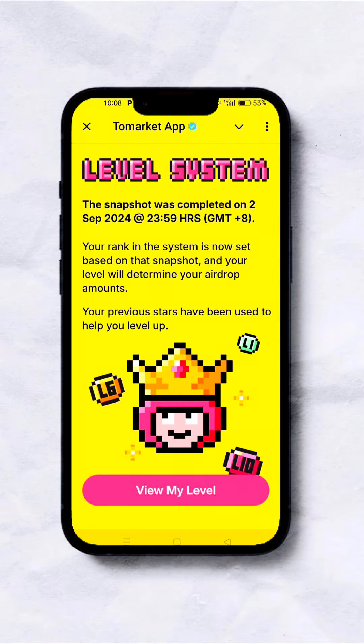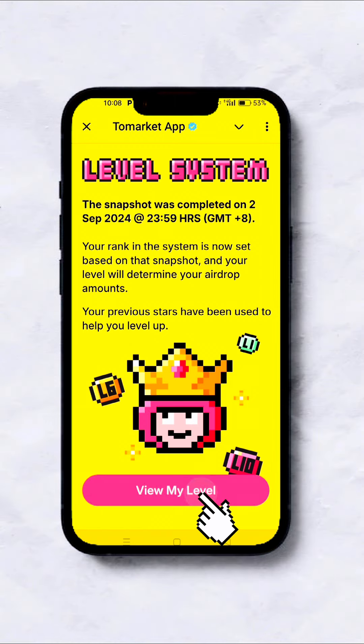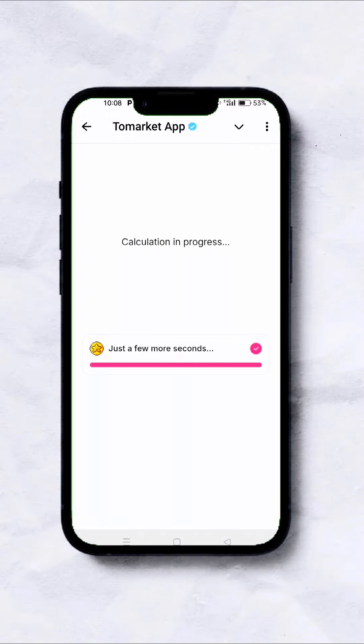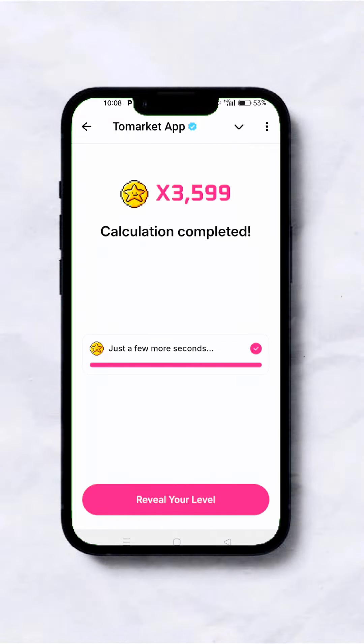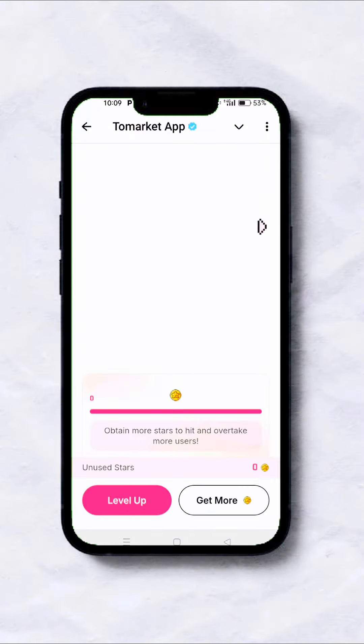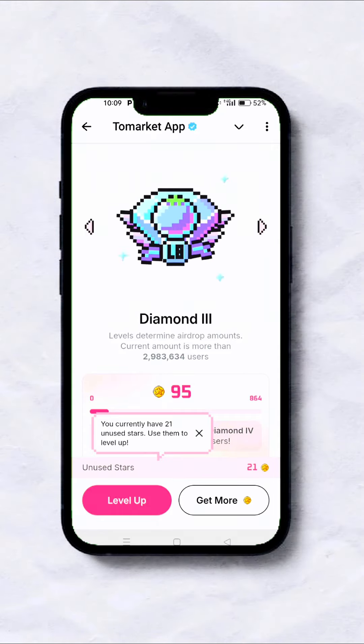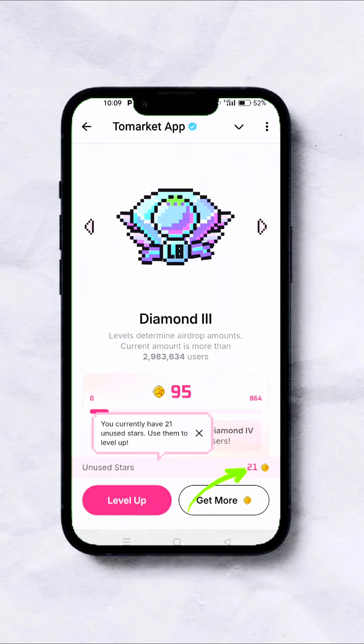On your Tomarket app, they've given out ranks. These ranks are informed by different factors. You're also given stars based on your level of participation. Let me click on my level and see how it goes — let's watch it load up. This is the latest update, so let's review our level. As you can see, I have about 21 unused stars.